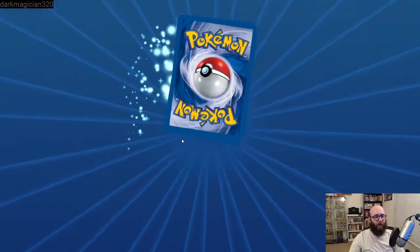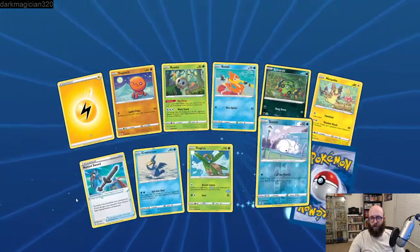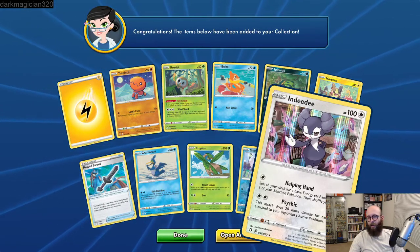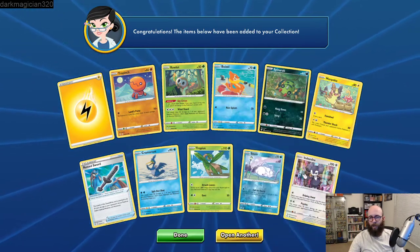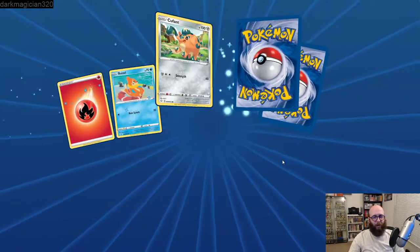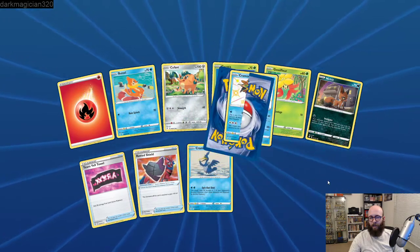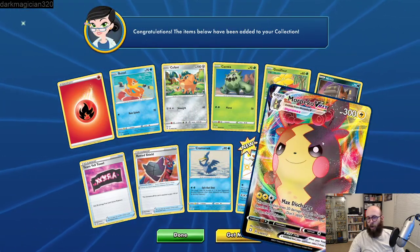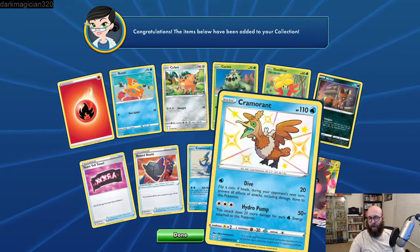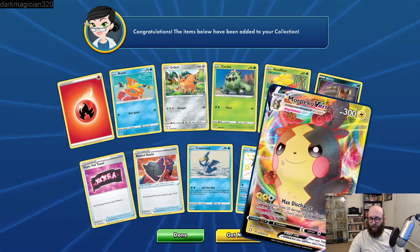So far we have 35 cards, so we're missing 25 cards for this deck to be complete. We need some of those Centiskorch VMAXs and some of the Centiskorch Vs — I'm sure we'll get them. Let's save this for now. We want to save this deck — we'll save it under this name. Your deck is currently invalid, but I know it's invalid, I still need it. I don't want to have to do all that again. So that's the thing I'm building right now. I'm also looking for the Mad Party stuff — hopefully I'll get that relatively soon as well.